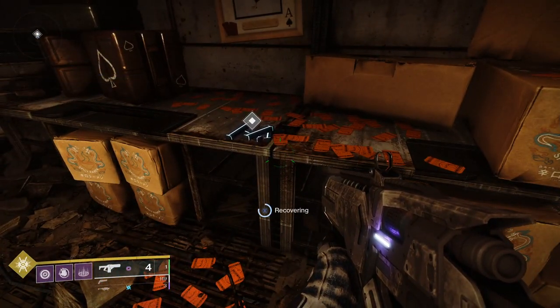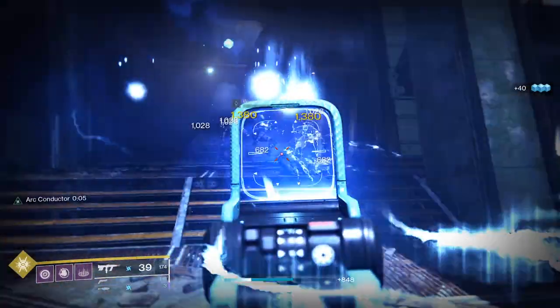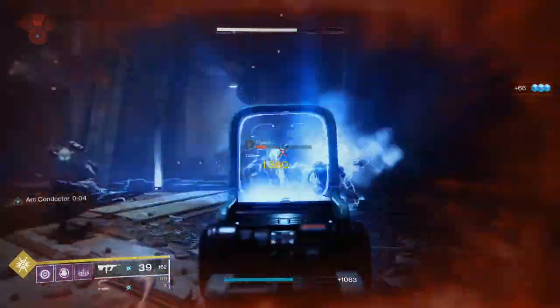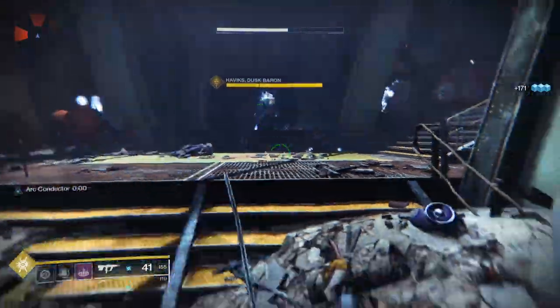Once you've made your way to the end, recover the arc conductors and pick up Risk Runner. Congratulations — you've got your first exotic weapon! You're then dropped into combat to test out Risk Runner. This is an exotic arc submachine gun that chains lightning alongside the regular bullets it shoots. It's really cool and a great demonstration of what an exotic weapon can do.